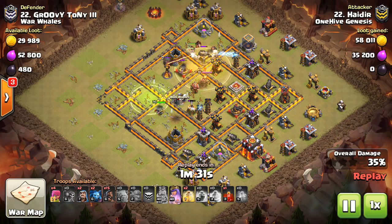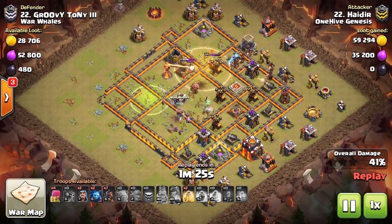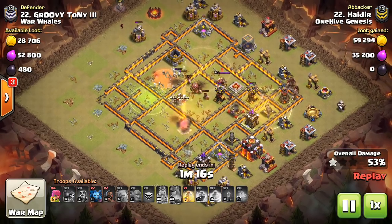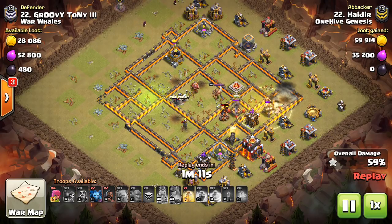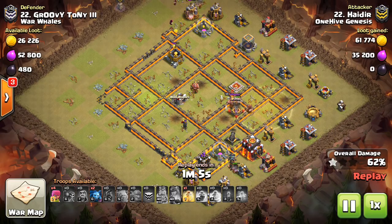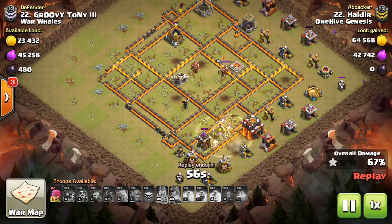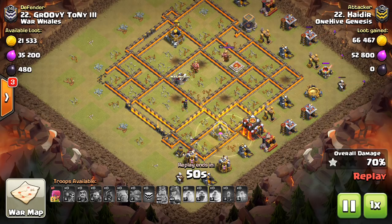This next attack is on a base with single Infernos, so it's already designed with the update in mind — probably for post-update attacks. One way to deal with them that was really nice here is dropping that skeleton spell on the single Inferno. That's a great way to disarm it. If there's not a bomb tower or wizard tower protecting it, oftentimes just dropping a skeleton spell on it as your troops are approaching will disarm that single Inferno, because it'll get stuck on each individual skeleton and won't be able to target your King or your Golems. When you're dealing with single Infernos, just like multi-Infernos post-update, you can have your Hogs or your Kill Squad attack them.